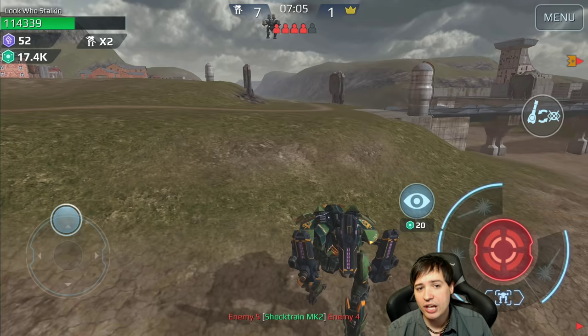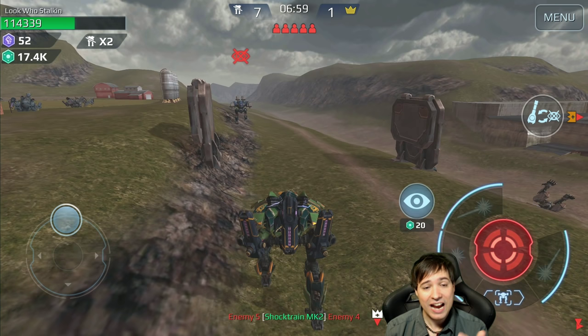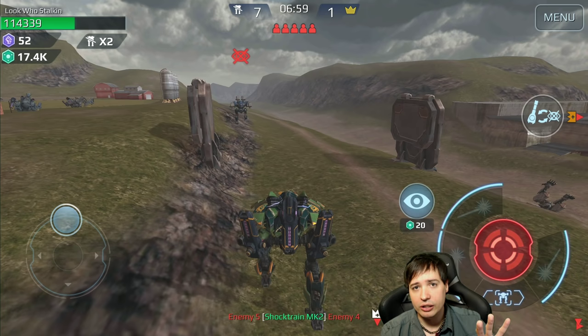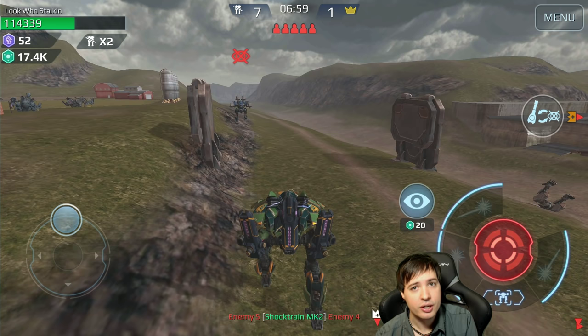Always drop your stealth for a second after a kill, check your surroundings, and then engage the next guy. Only disengage stealth when you know the enemy is busy — that's the best way to play the Loki, in a way where the enemy isn't even shooting you. You don't have that much health, you can't survive a brawl very long. Make sure when you drop your stealth you either kill the enemy before he kills you, or he's busy and not even going to shoot back. That's the perfect condition.